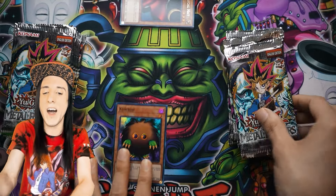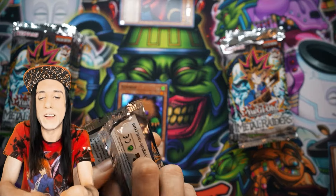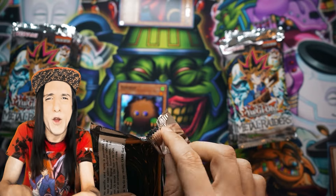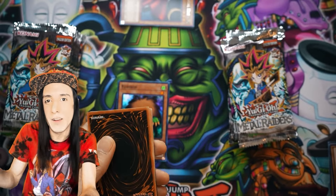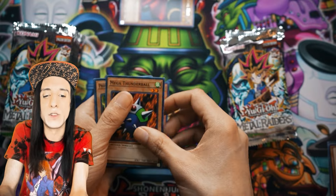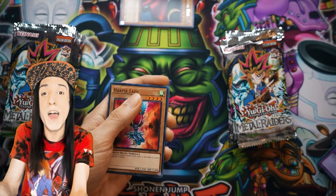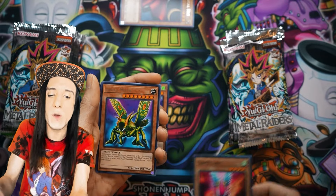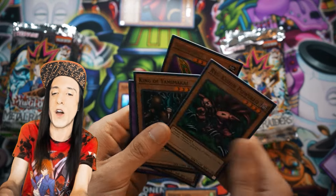So it's neat to get our first super. It's a Fiend, which works really well with some of the very early subtype decks — Dark Necrofear loves Kuriboh. Looks like we've got Mega Thunderball, Protector of the Throne, Labyrinth Tank, a Harpie Lady, and also Great Moth. Looks like it's just going to be Ryu-Kishin Powered with some other commons there.